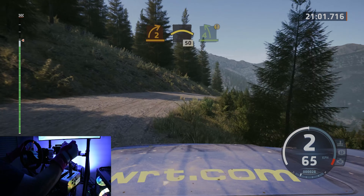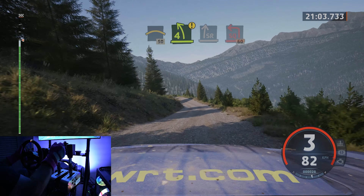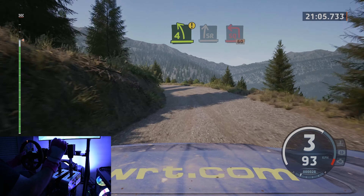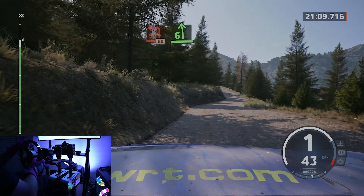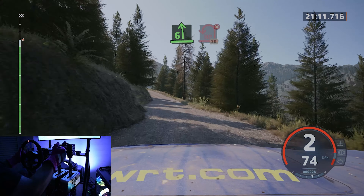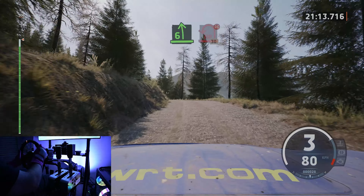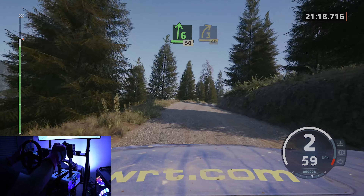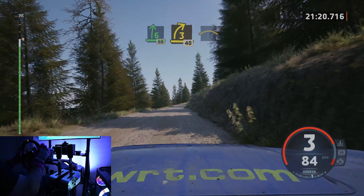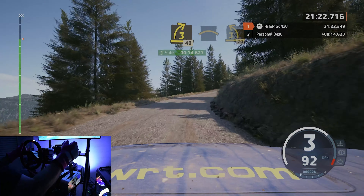Caution, 4 left, short, 40. 4 left, short, into slight right. And square left, short, 60. Slowing, 6 left. And sudden, heavy left, don't cut. 30, 6 right, 50. 3 right, short, 40. Crest, sudden, 3 left, 70.